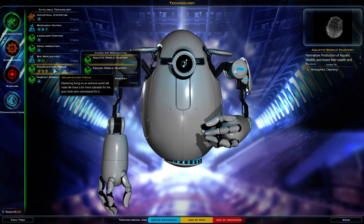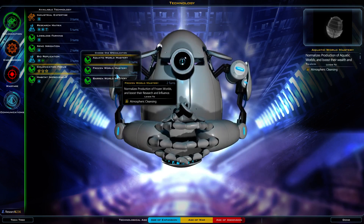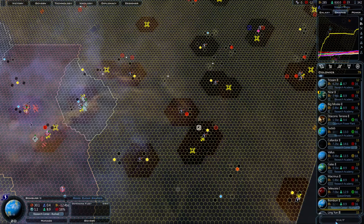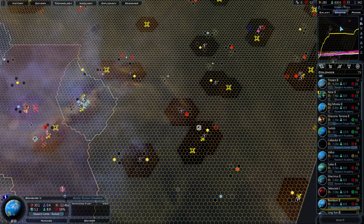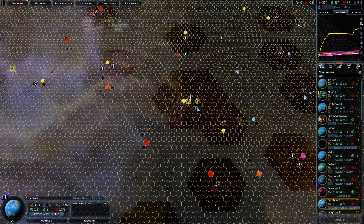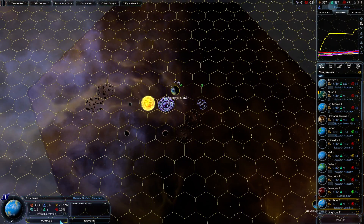Research matrix, bio-replication, colonial focus. We can get colonization focus — the tier-one extreme world focus thing. Let's go with research matrix. We're not actually going to get around to building them; we just want to have them. Now that we got research academy, we've got all those research academies we can build — but we're not going to do it because we're too close to the victory to turn around now. It'd take forever just to build those to get any benefit out of them.